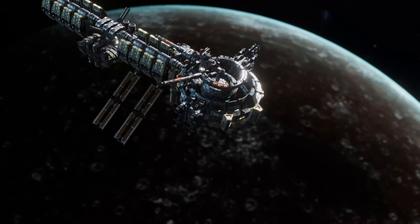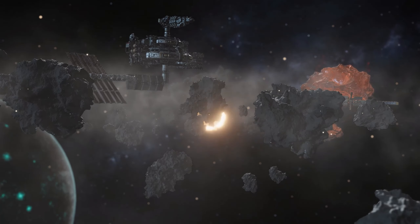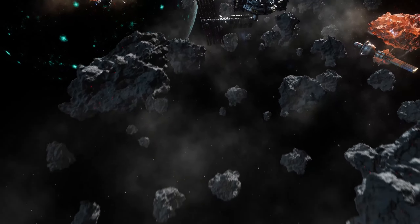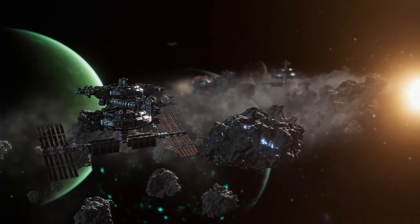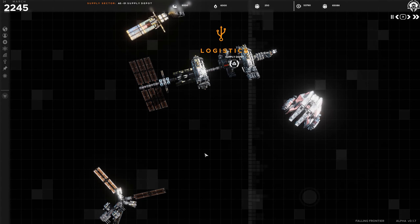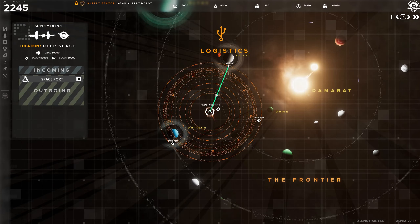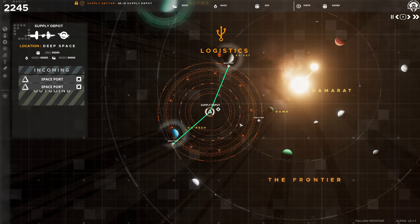Build shipyards for both your civilian and military fleets. Construct orbital and deep space refineries to process raw materials. Position refueling stations in strategic locations to provide a gateway to the surrounding planetary bodies. Create a network of supply depots to transfer physicalized resources to where they are needed most — whether that be a spaceport, shipyard, or a front-line supply station supporting the war effort.